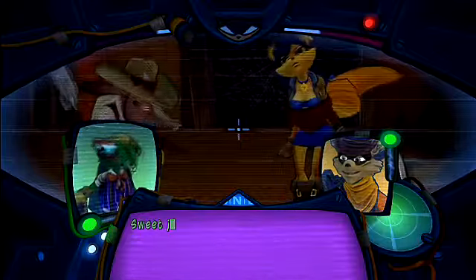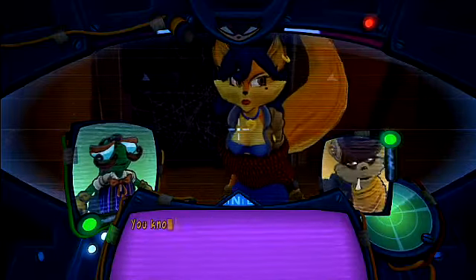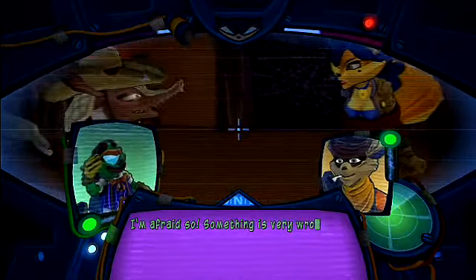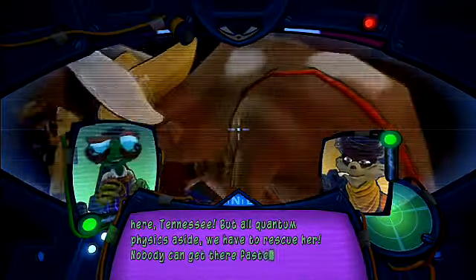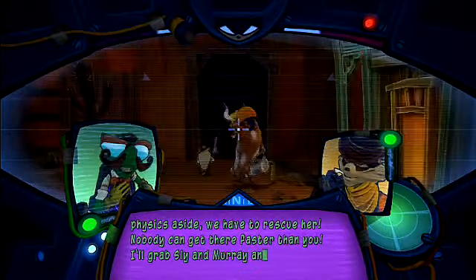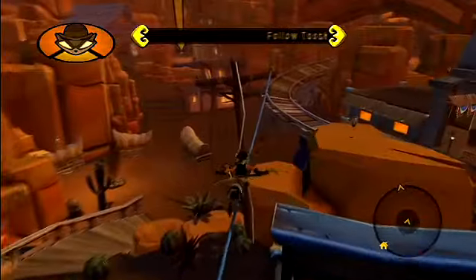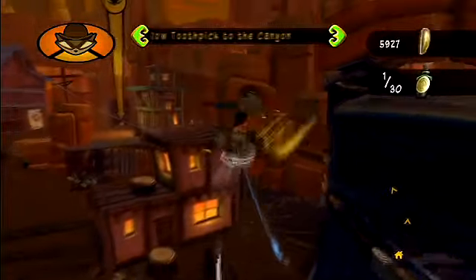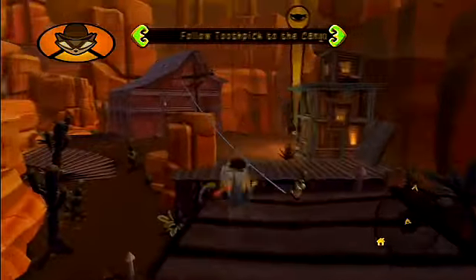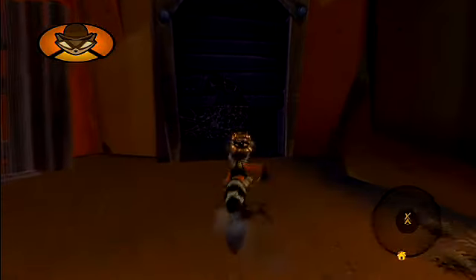Carmelita? What the hell is Carmelita doing here? She can't time travel. So what is she doing here? Apart from the status quo of Carmelita having to be in every Sly Cooper game — did she kind of wait to do that in the beginning? Why is she here? She can't time travel. I don't remember her getting on, stowing away on the back of the van, so... what's going on?